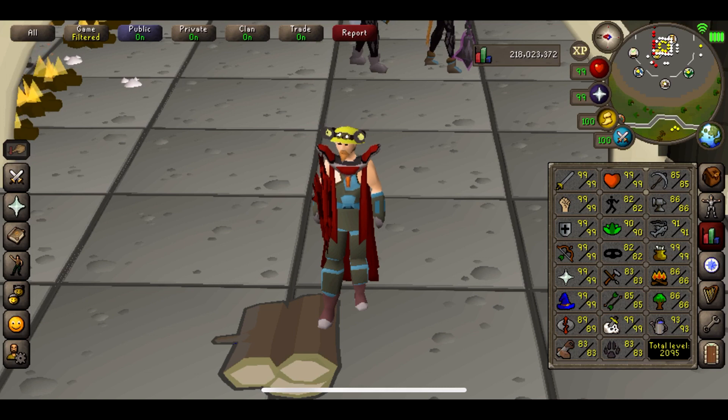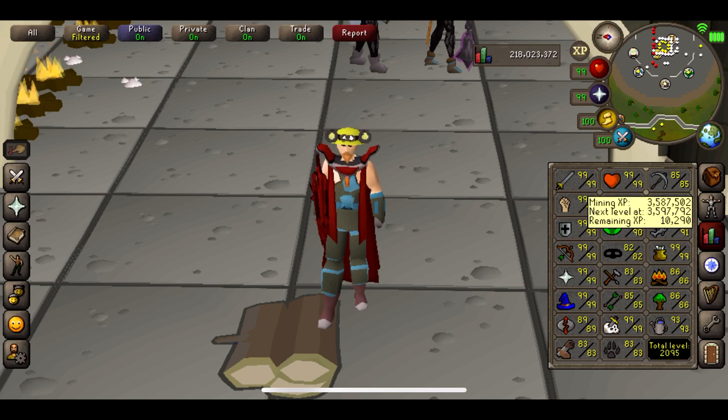Skill-wise, I've got 85 mining, so this is going to increase my profit massively, because I will be able to mine Runite Ore. We're actually starting on 3,587,000, so we'll keep an eye on that and track the XP per hour as well.